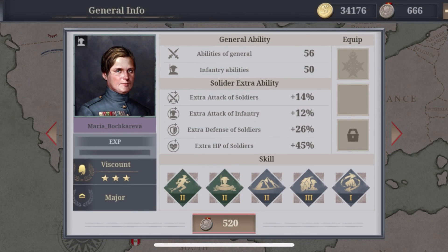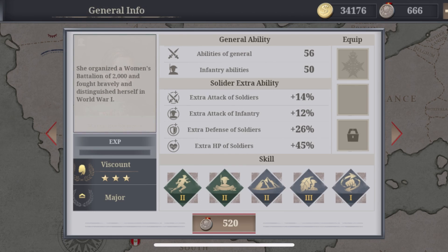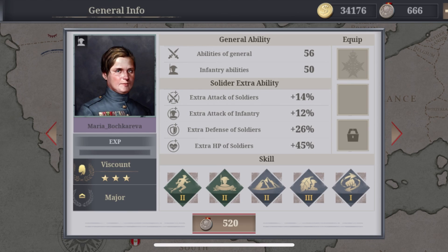Before rank 5, a quick honorable mention for infantry: the new addition Maria Bockareva. She has four good starting skills — Assault, Infantry Master, Mountain Fighting, and Dog Fighting — with Cover being the one you could replace. She can go up to Prince and doesn't have massive starting ability, but for a relatively affordable new general, she's pretty good.